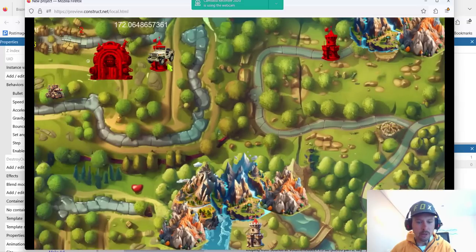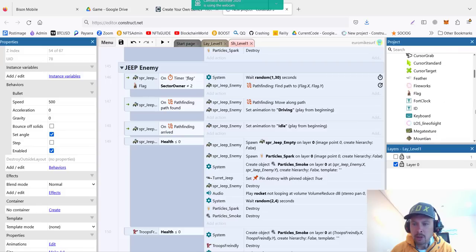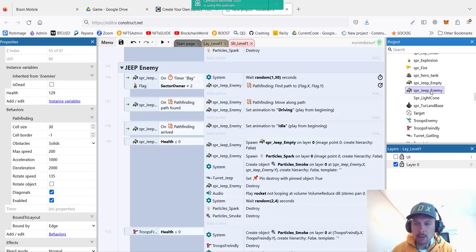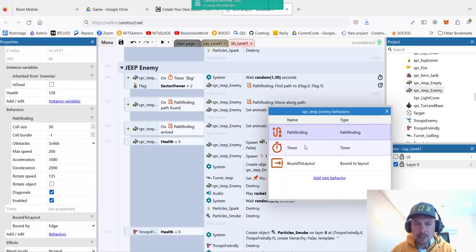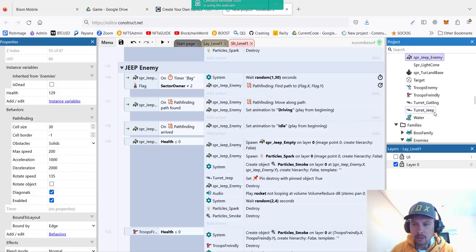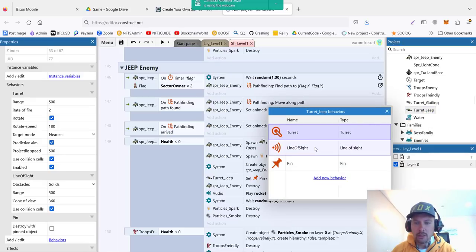Let's get to the jeep. Like any unit, the jeep has pathfinding enabled because it's moving — our Gatling gun is not moving. This is our Spare Jeep Enemy. It has the following behaviors: pathfinding, a timer to randomize everything, and Bound to Layout to make sure it stays in the game. The turret for the jeep is called Turret Jeep. It has the Turret behavior, Line of Sight, and also one more called Pin — this way we can pin our turret to the jeep.